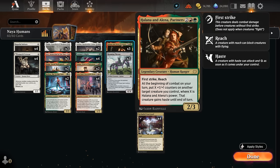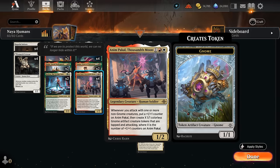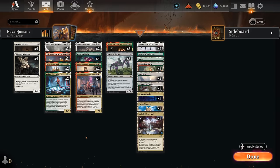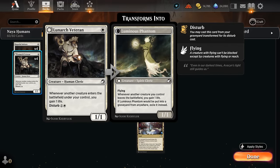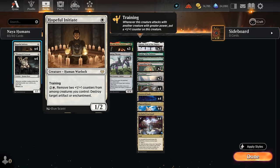We almost get to double them, so that can get out of hand very quickly. Partners also gets to double its ability with Roaming Throne, so if we get both of these in play alongside Anim we can quickly take over. Looking at the early part of our curve, we've got more humans that synergize with Roaming Throne — Lunark Veteran gaining life whenever a creature enters, which can keep us alive against aggressive burn decks. Hopeful Initiate with training can also benefit from Roaming Throne, as we now get two +1/+1 counters if the initiate attacks and trains.